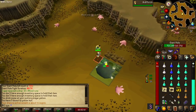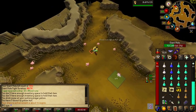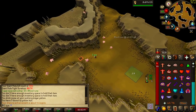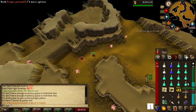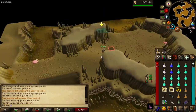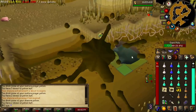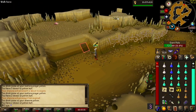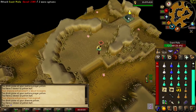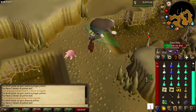Of course you have to use some prayer potions to keep your prayer up and stamina potions, so it's not completely free and there's some supply cost. But since I'm not using the Tumeken's Shadow or the Twisted Bow, I'm not spending that much to kill the boss, so it's almost purely profit, which is very nice.